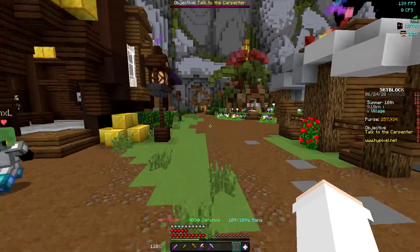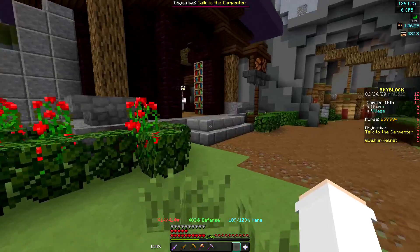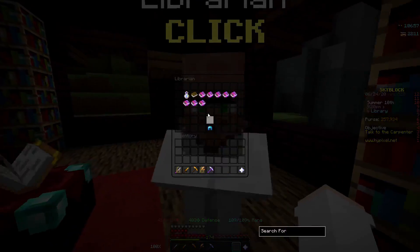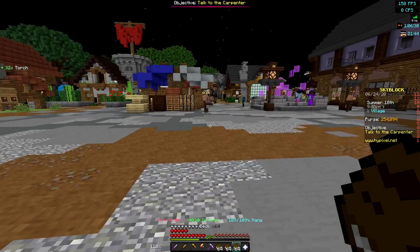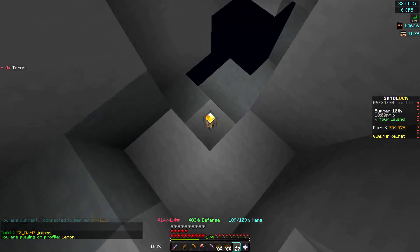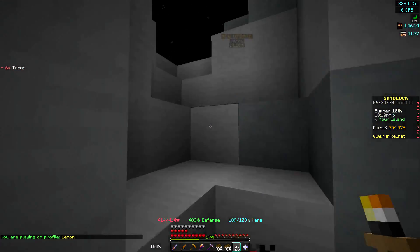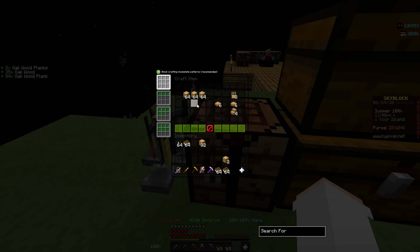So what I'm actually going to do is use the method that a lot of people used back when Skyblock first came out — basically we're just going to make the enchant books ourselves. I'm going to buy a bunch of books here, and also some torches. Actually, maybe I should use them to light my island up — I have yet to light my island up. So now I've got to go ahead and craft a bunch of bookshelves.